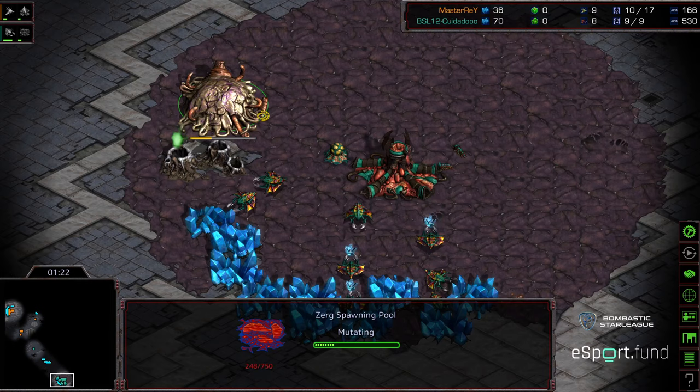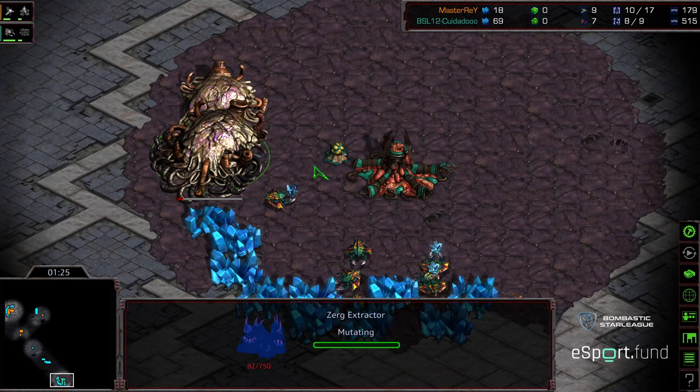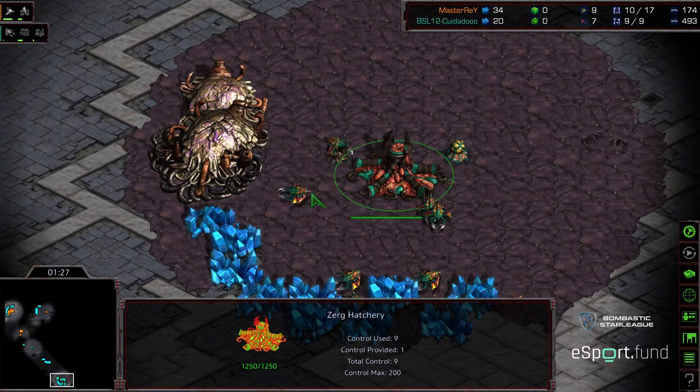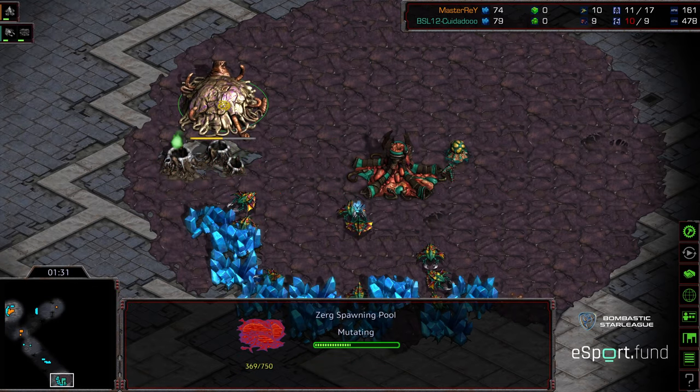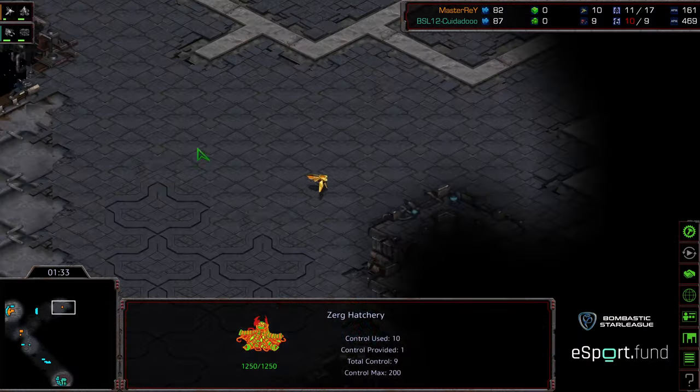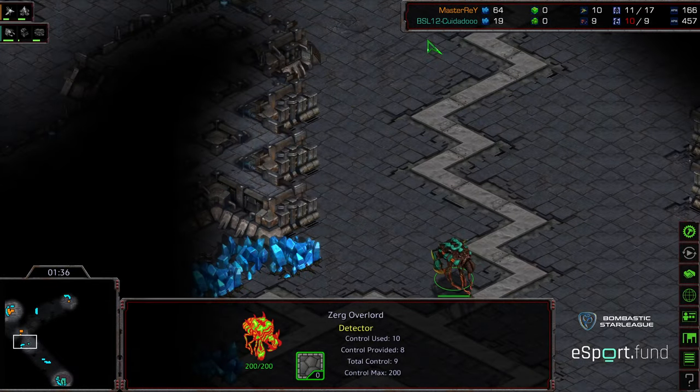Gateway up initially. We do see a nine pool from Zeddy, opposite corner, grabbing gas as well — I believe he's going to open with speed zerglings. Actually, I take that back; he just wants to get those zerglings out to deal with the initial scout. Master Ray is headed north with the initial probe and this overlord.